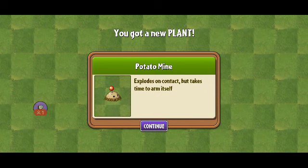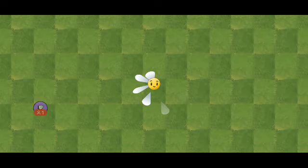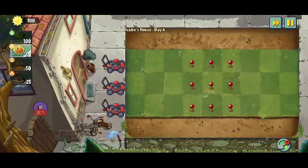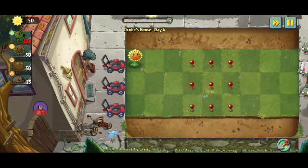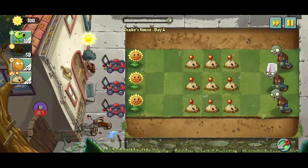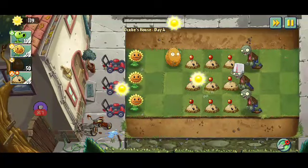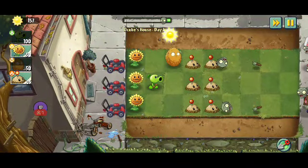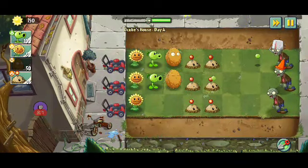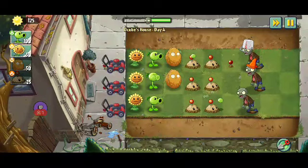The potato mine explodes on contact but takes time to arm itself - same as we already know. We have nine potato mines already planted, which are powerful explosives that need time to prepare. I think we can just go with a single line of peashooters and tall nuts and wait for things to happen. Let's plant some more potato mines to learn how to use them.